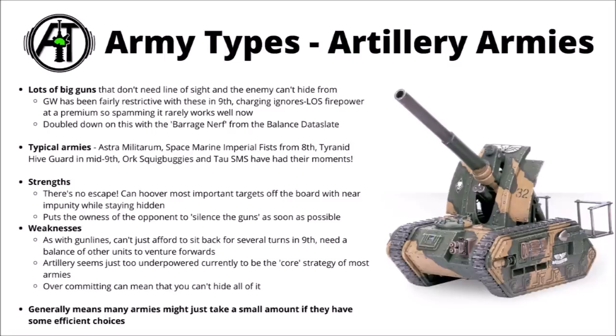I feel like the vast majority of artillery was kind of balanced in 9th edition before certain things like the Squigbuggies and Smart Missile Systems took off, but Games Workshop really doubled down on making artillery kind of niche with a barrage nerf in the Balanced Data Slate, making basically every army bar the Guard just worse at firing both in terms of hit rolls and AP. Whenever artillery lists get strong, the advantages are kind of obvious — just blasting off the most important parts of the enemy's army and they can't hide any fragile things against you. For weaknesses though, as with gun lines, you just really can't afford to sit back and shoot with the vast majority of your army for multiple turns in 9th — you will need other things to move forward and take those objectives, plus screen out all your artillery from being charged and tied up. Currently in the game, artillery just seems a little bit too underpowered to currently be the core strategy of most armies.